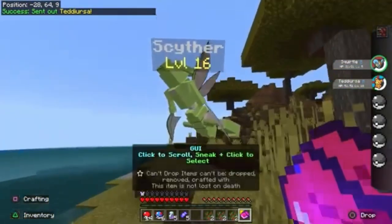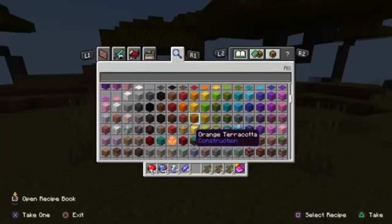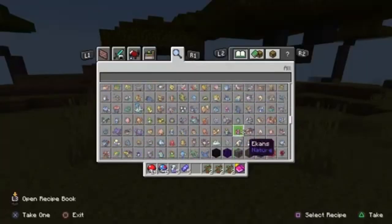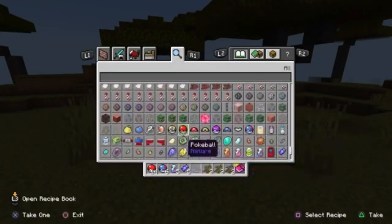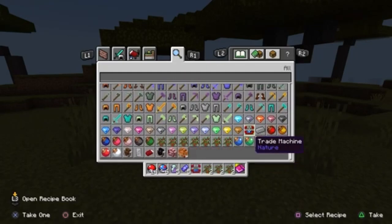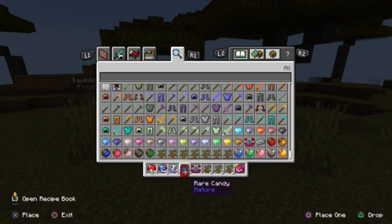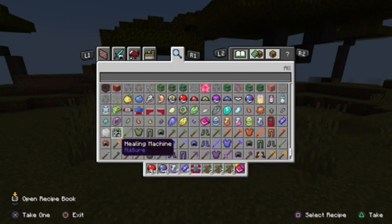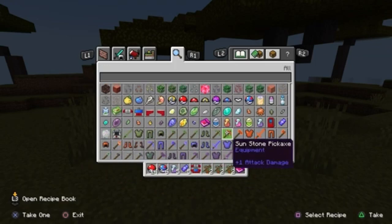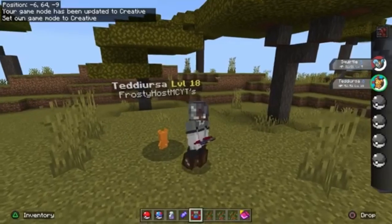We're going to go here. I put myself in creative now. We're going to see if there's a Pokedex or something we could use, because I didn't know what to do after that. I'm pretty sure there should be a Pokedex. There's a trade machine, some more ores and stuff. There's a PC. There's a healing machine, a silicon item, and a trade panel.